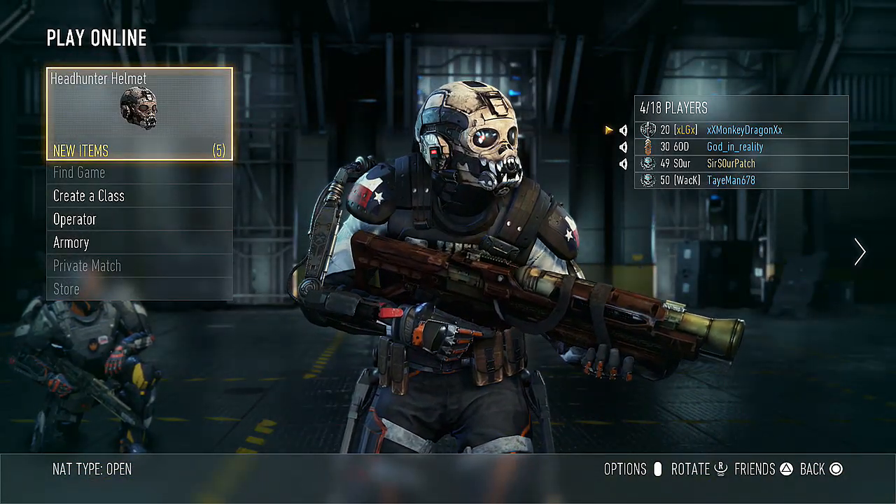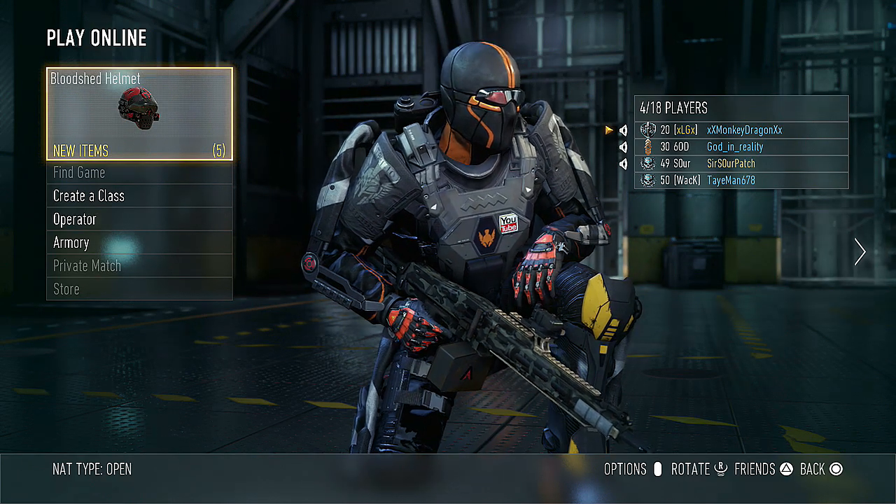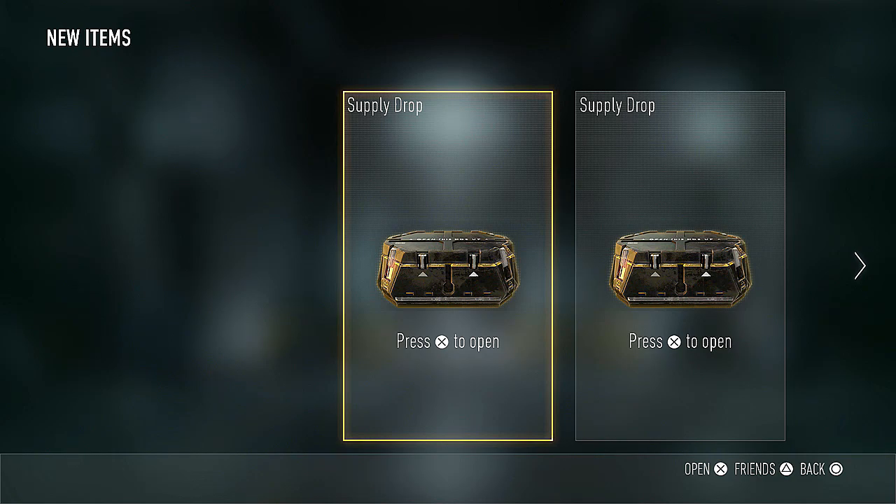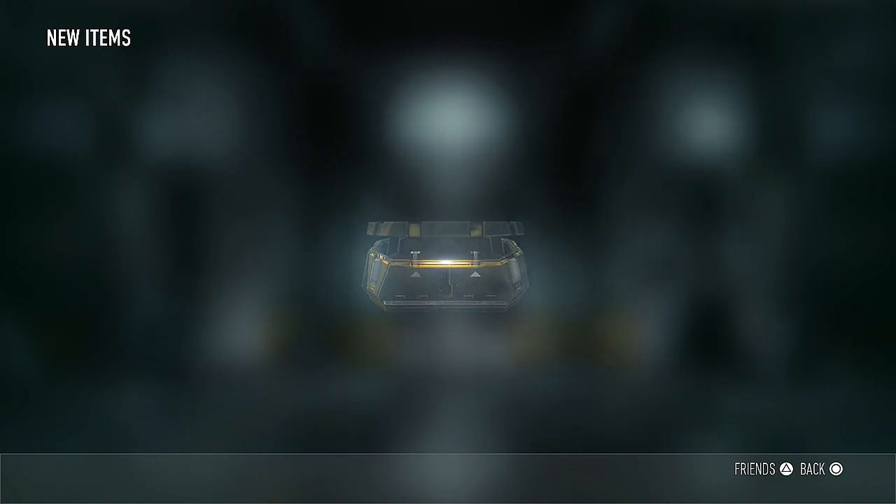It takes quite a while to amass all these supply drops, so you'll see that I will go from Prestige 2, level 49, all the way to Prestige 5, level 41, in this video. Anyway, let's begin and see what we can get.